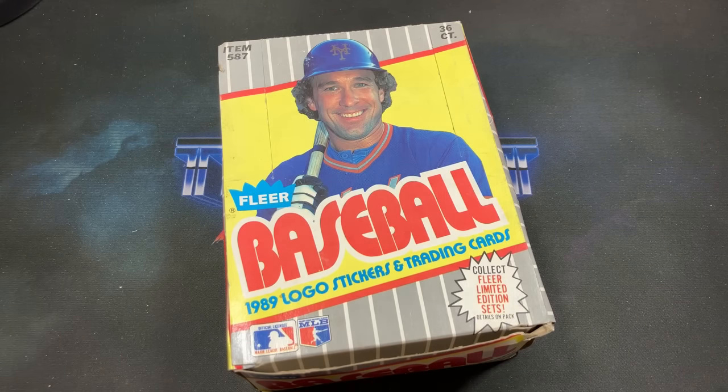Tonight I wasn't even planning on doing a rip — I was sitting at home minding my own business and was summoned to do one by Alton, so you can blame him. I'm pretty excited because I love '89 Fleer — it has Ken Griffey Jr.'s rookie card along with several others, and a slew of errors including the iconic Billy Ripken F-face error.